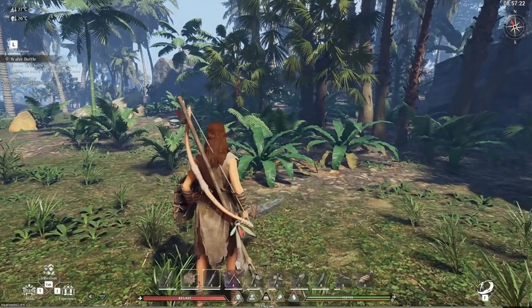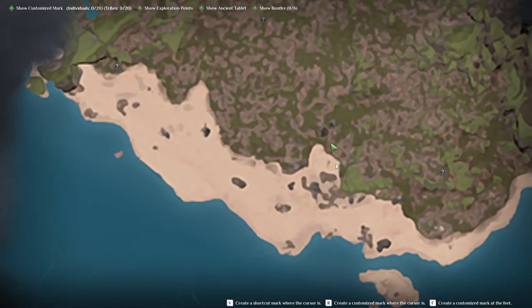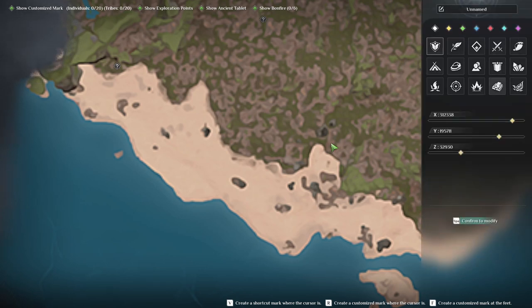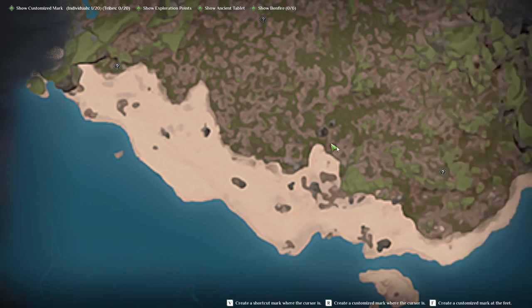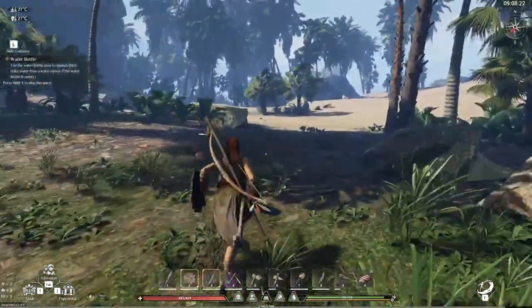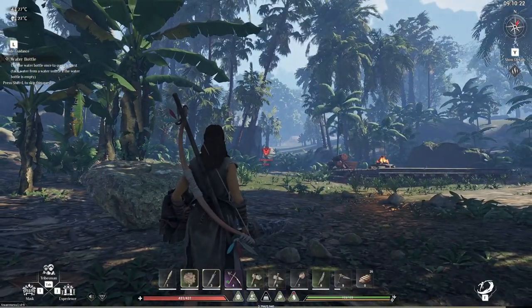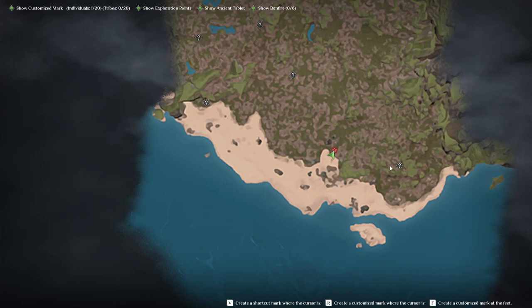Now we've got to find something to hunt — luckily it's daytime. Let's see about putting that marker. Customized marker where the cursor is — R. I want this to be home. Let's just make it red because it's good. Oh my god, it's amazing! Now I want to get in there — can you see that one from afar on your map? You can see it — amazing!